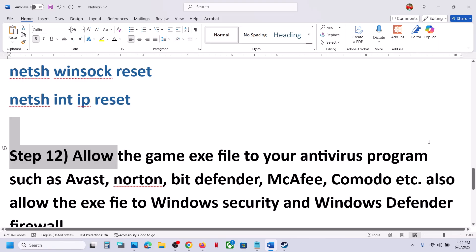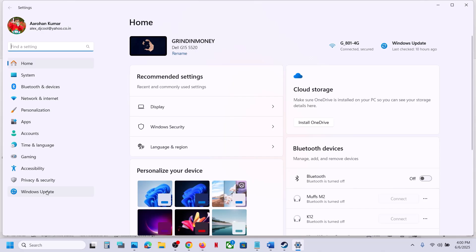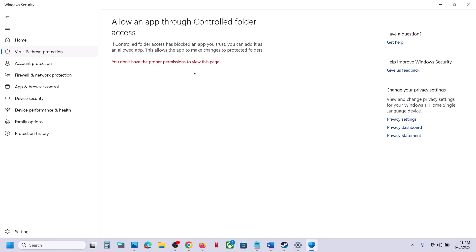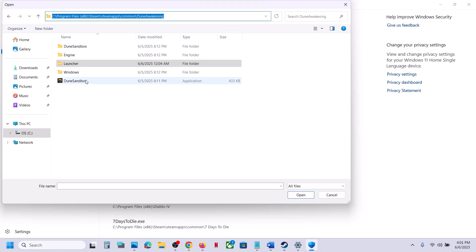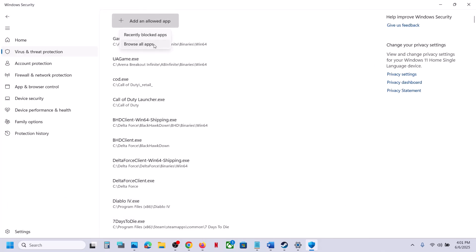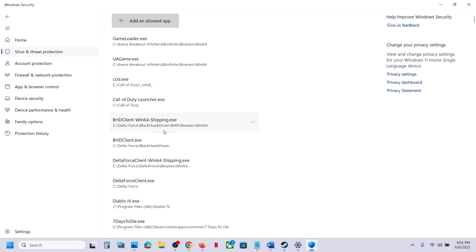The next step is to allow the game EXE file to your antivirus program. If you have any third-party antivirus like Avast, Norton, Bitdefender, or McAfee, allow the game EXE file. If you are using Windows Security, open Windows Settings, go to Privacy and Security, click on Windows Security, then virus and threat protection. Scroll down and click on manage ransomware protection. Click on allow an app through controlled folder access, click yes to allow, then click add an allowed app and browse all apps. Go to the game installation folder, select the game EXE file, and click open. Again, click add an allowed app, browse all apps, and open the Dune sandbox Binary Win64 EXE file. Click open. Again, add an allowed app, browse all apps, and select the next EXE file. Also add Battle Eye. Add all the EXE files.